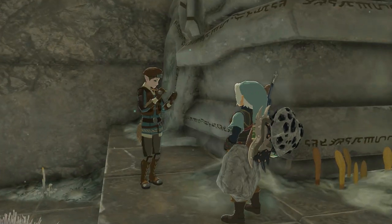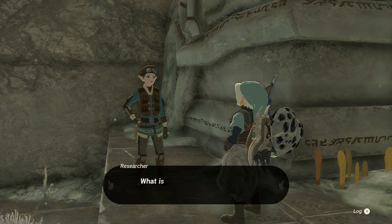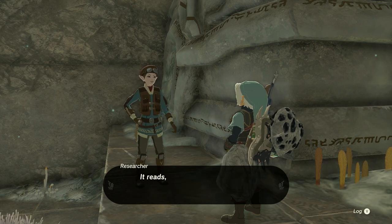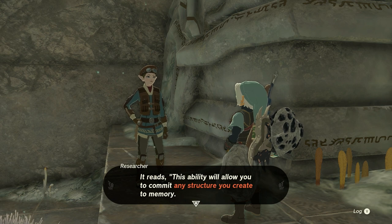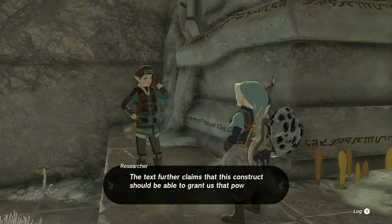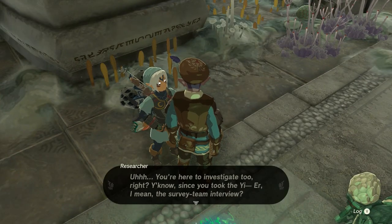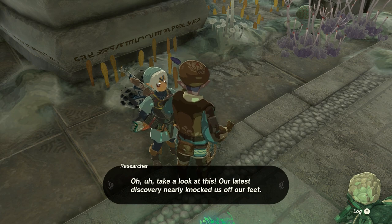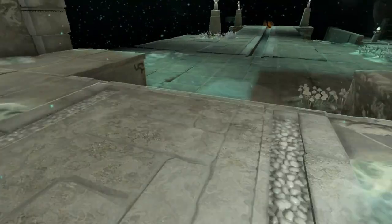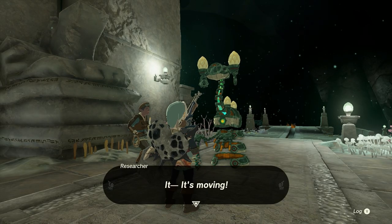It seems they've been researching this and having a hard time with some type of ancient power. That's kind of been the whole storyline — that these ancient powers are what you need to do what you gotta do in the game. I'm going to talk to this person; he just says he's here to investigate too. Definitely nothing suspicious about that. Let's get to activating this.